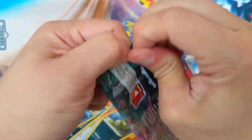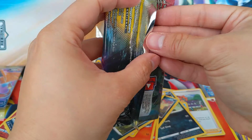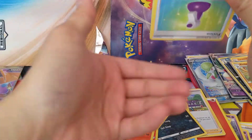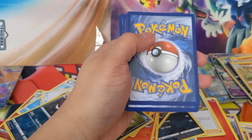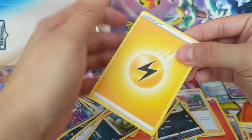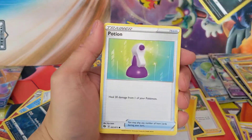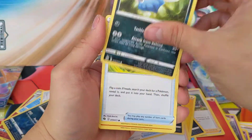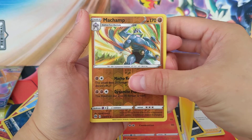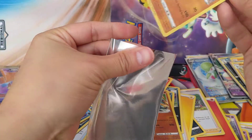Last pack for the video. If you haven't already, please like the video. Let's see if we can get that Charizard — it doesn't want me to open it. Lightning Energy — I just felt it. Hop, Rotom Phone, Liepard, Potion, Vulpix, Inkay, Pokeball, Sizzlipede, a Reverse Machamp — nice, can round out that collection — and another Lycanroc. I got three Lycanrocs in this Elite Trainer box.